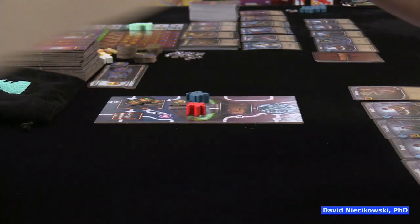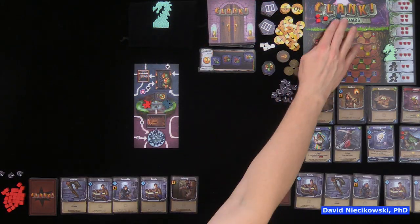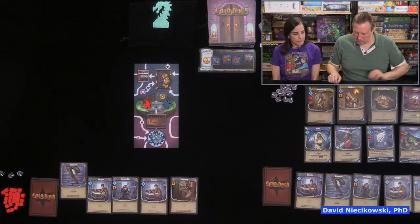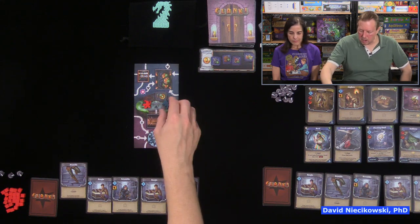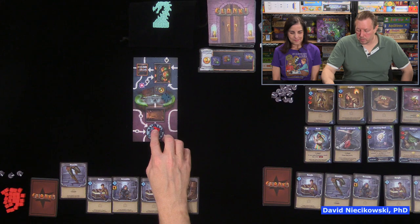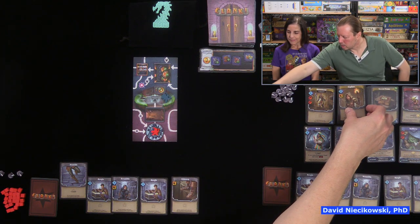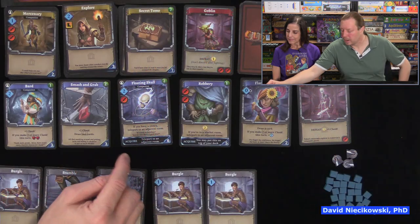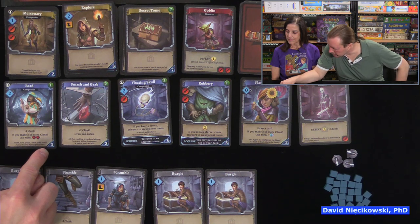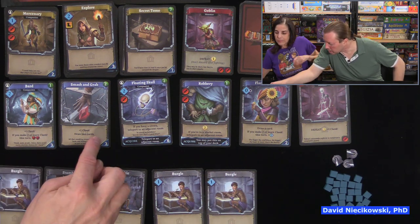Now gameplay begins. David goes first with three clank already in the area. He plays a card that adds another clank, giving him two move and three skill. He moves down to the crystal cave room. With three skill to spend, he examines the dungeon row cards considering options — one card gives one clank but if you have two or more clank this turn you get two heal; another gives plus two clank but lets you draw two cards.